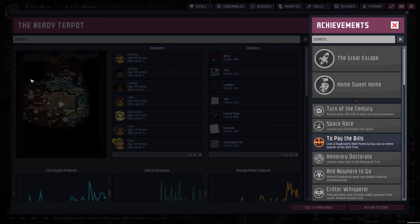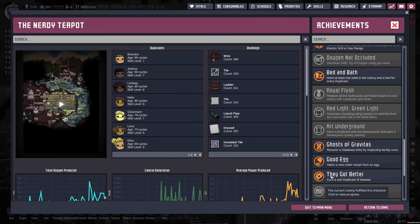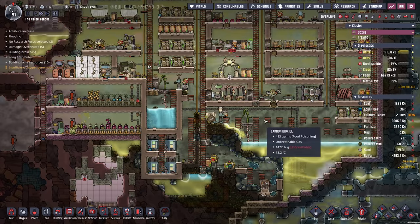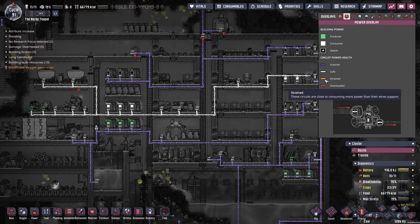We've got an advancement — let's have a look what we've got. Something to do with power. They got better — cure a sick duplicate of disease. Oh, that is fantastic! Okay, so I think we've got that finally sorted.